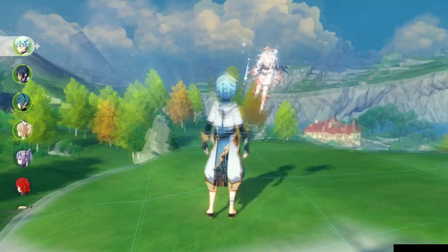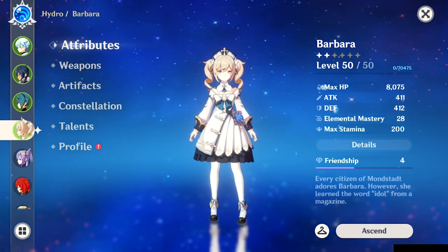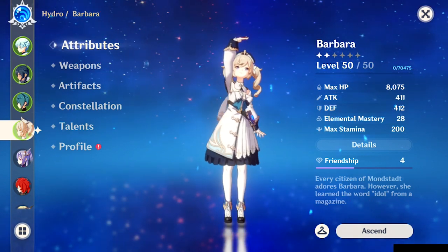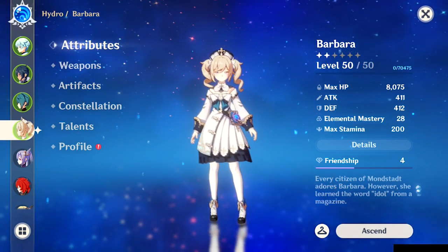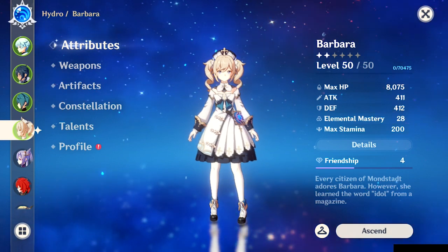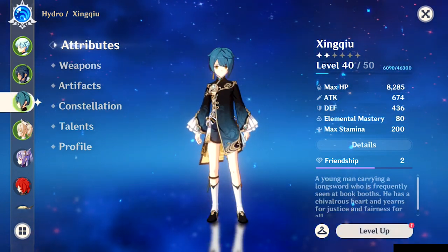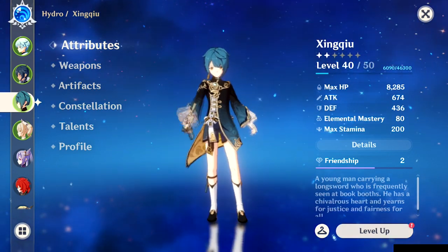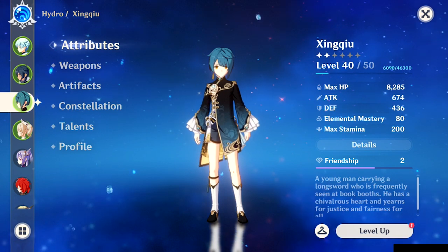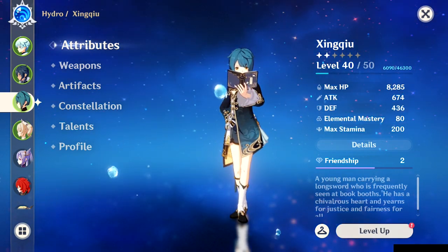Let's talk about party composition. This is a bit unique — we've got both Xingqiu and Barbara on the same team. Normally I'd advise against this since they both fill the same role as hydro supports who heal and apply wet. But in this team, since the whole focus is to freeze and shatter enemies, you want both of them. Having two hydro supports keeps enemies wet more often, meaning you can freeze them more consistently. In this specific composition, running both is the right call.